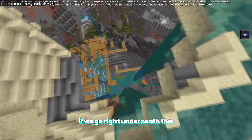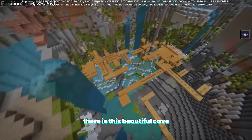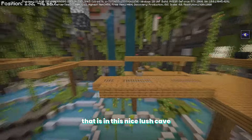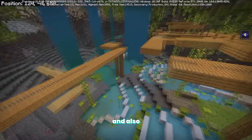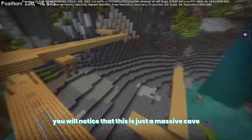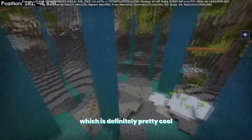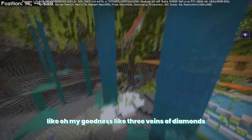If we go right underneath this you will notice that there is a beautiful cave over here with a gigantic mineshaft inside a nice lush cave, and it is just a massive cave in general. We even have exposed diamonds as well and even some exposed redstone, which is definitely pretty cool — like oh my goodness, three veins of diamonds.